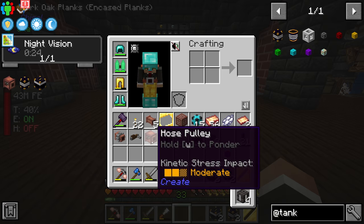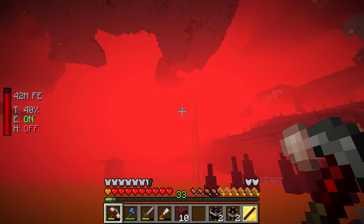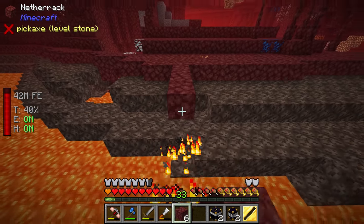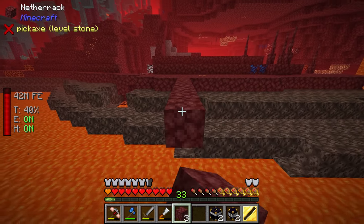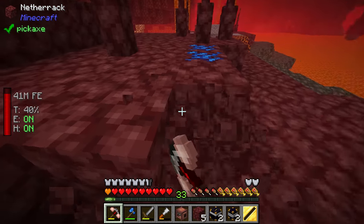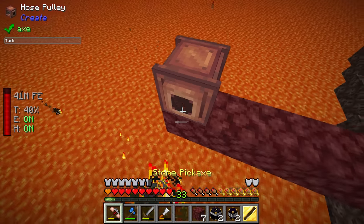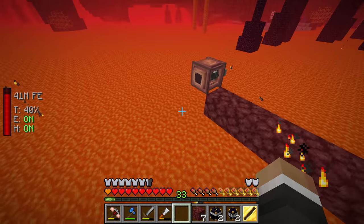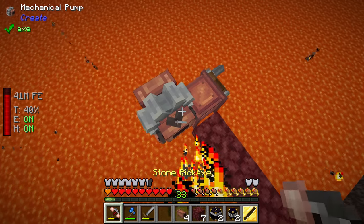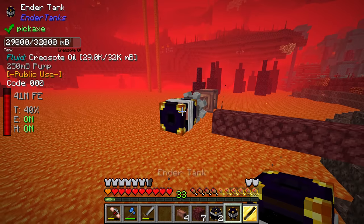Here in the Nether we've landed fairly close to our portal. Turning on hover mode on the jetpack, we grab a few more bits of netherrack and place the pulley right here, clearing the space underneath. With the hand crank placed, we put a pipe here — we need the mechanical pump for this to work. We put that down ideally facing upwards connected to the fluid pipe, and then place the ender tank on the end like so.